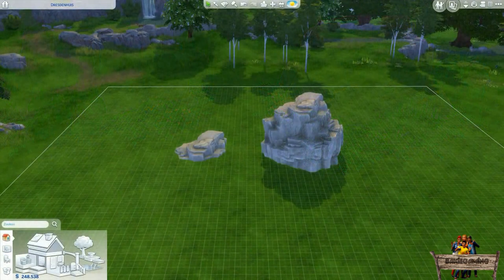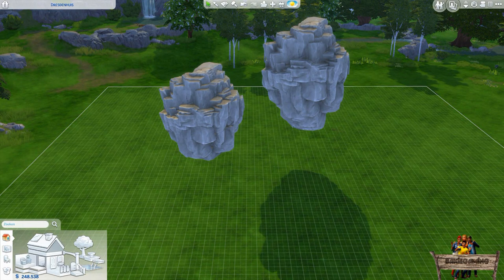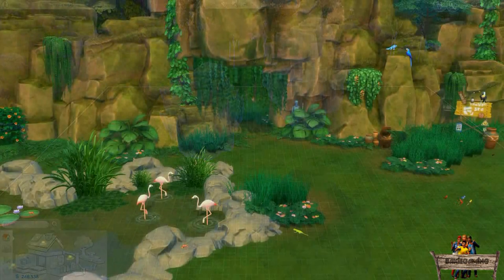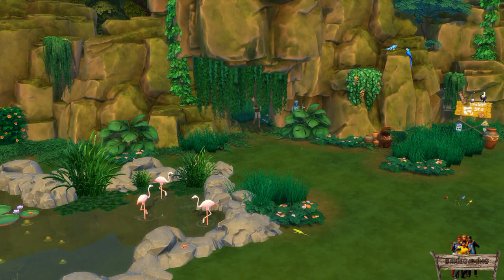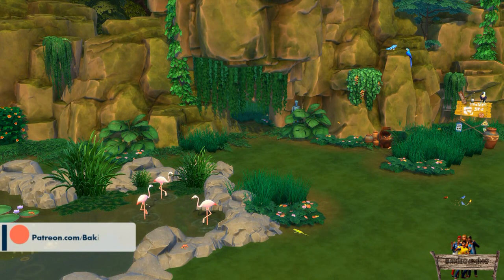Besides the razeable rocks, the normal full size rocks can also be raised out of the ground. But just as for all objects there's a maximum height, which you can see right here for both rocks, where the full size rock can even be made floating in mid air. Because of this you can also make some nice looking cliffs where your sims can walk underneath. Decorate it with some plants and some of my animated animal mods and you can make yourself a new lot to explore in no time.